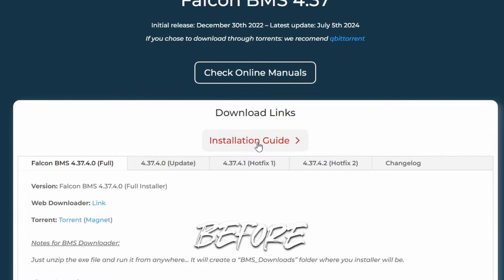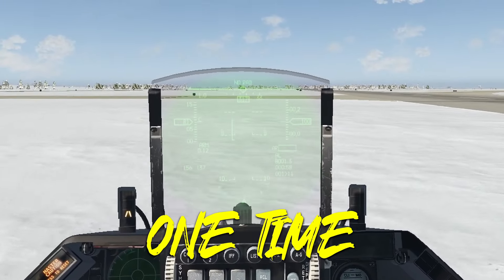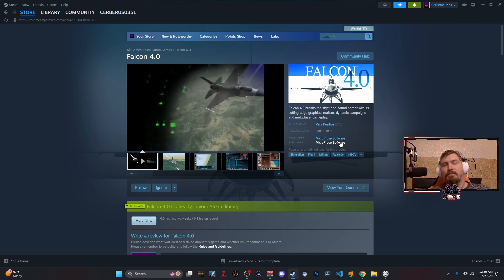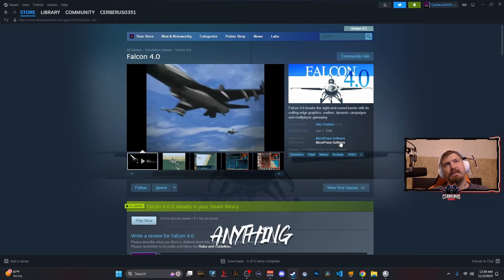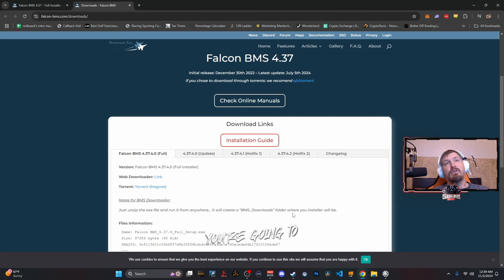Here is the kicker: before you install Falcon BMS, make sure you play Falcon 4 one time. All you have to do is hit the play button, let it load up so it creates the proper file path on your computer, then hit exit. You don't have to bind any keys, you don't have to do anything. Just start the game once. After that, you can use the Falcon BMS installer to get everything up and going.